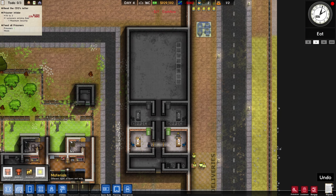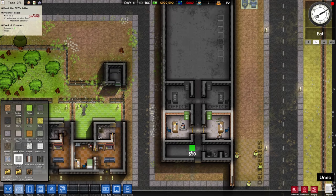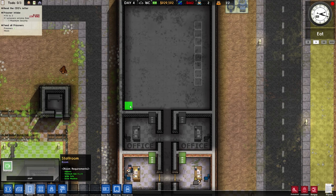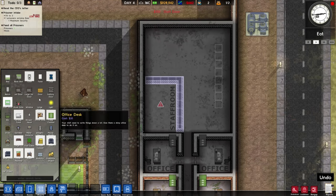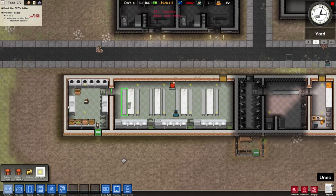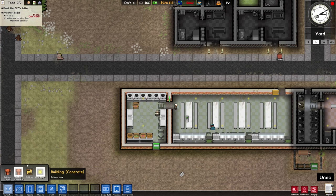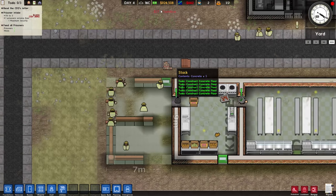Another thing we should do is have a CCTV room — not that we have that research yet, but something to consider. Same with a staff room — let's just set one up while we wait for another prisoner. It's a good idea to have the staff room entrance from the outside so they don't have to walk through the whole building. We could build the staff canteen on the other side of the fence — let them not mingle together. We don't only need our prisoners to be happy, we also need our staff to be happy.